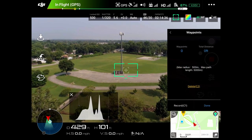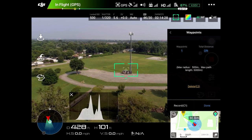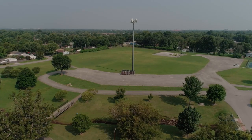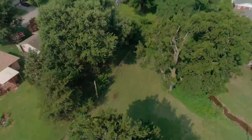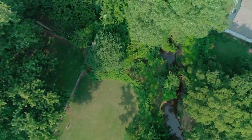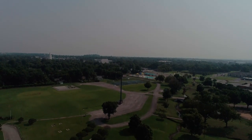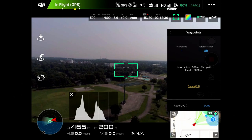Now we are at the place where I want the drone to be. I have my angle and my height, so I'm going to go ahead and hit C1. You can see now on the screen it has the first waypoint recorded. I'm going to maneuver over to my second waypoint. I've already maneuvered to the second waypoint. I have my pinpoint, my yaw, and I set my altitude to 200, so I'm going to go ahead and record that waypoint.